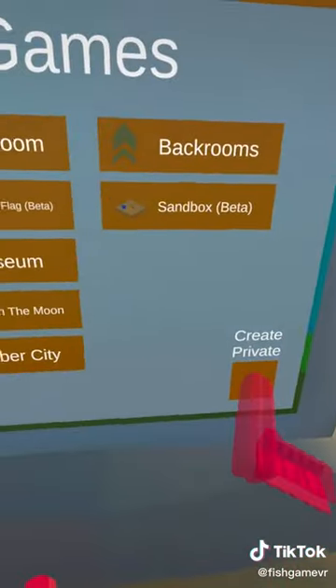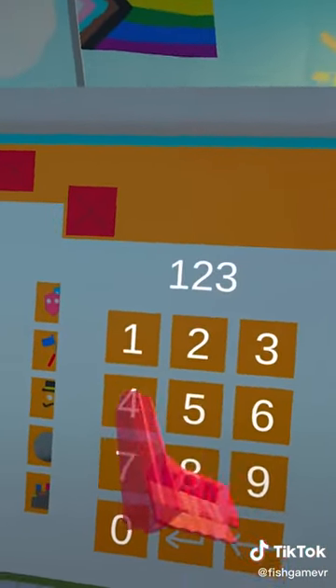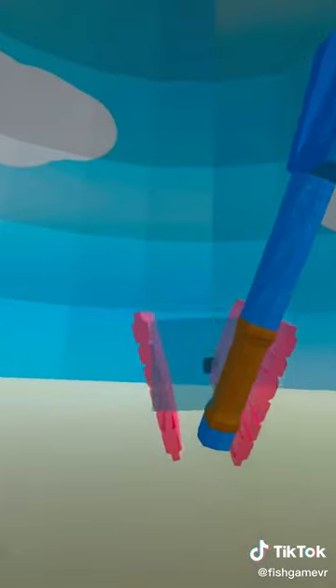Press the games button, and I would recommend making a private lobby so you don't get griefed. Type in a number and then press enter. Look, now I'm in here.